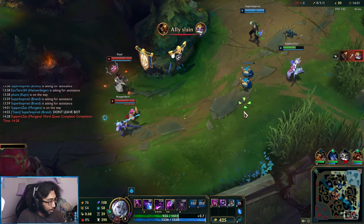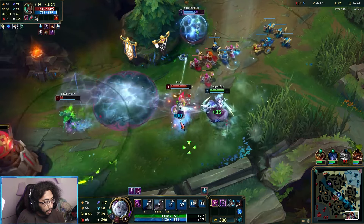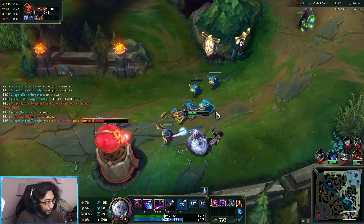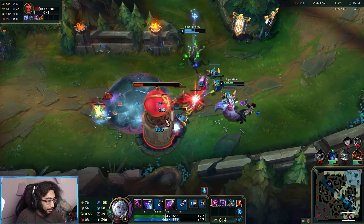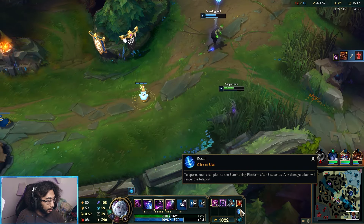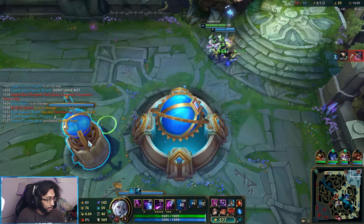We're going to get our Zaz'Zak's Realmspike since we completed our ward quest. She doesn't lose her first strike yet — now she does. Burn her up — we get a double kill, good work! I think we just take this tower because they keep playing top side and killing our Renekton. And now we have our Triple Tonic Potion completed. That leads us to ten Jack stacks, and we're getting closer to our Seeker's Armguard.